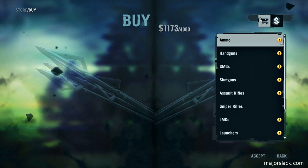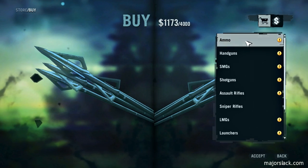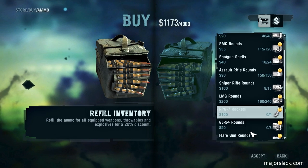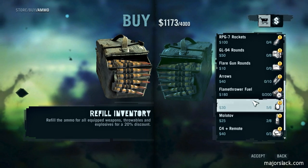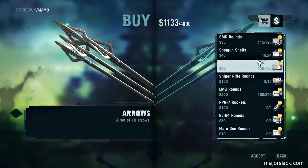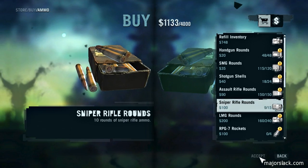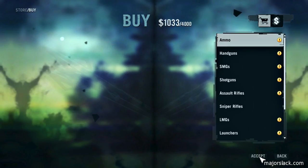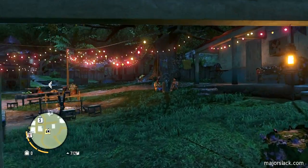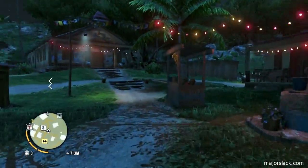What else do I want? I think I want some arrows — what's a recurve bow without arrows? I'm going to buy specific ammo instead of refilling my entire inventory. Ten arrows. And I think I want some sniper rifle bullets too — sniper rifle rounds, some of those. And that's sorted. Let's do it. Exit by the north side of town.